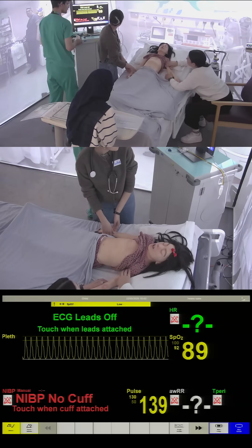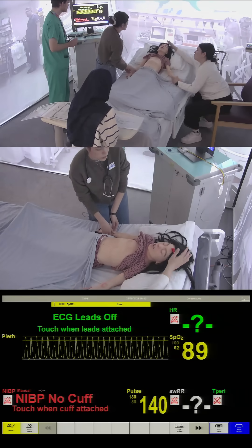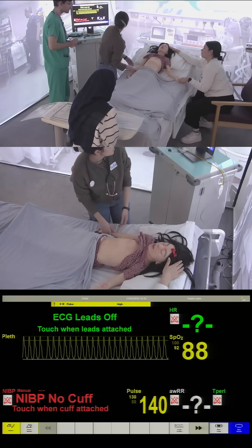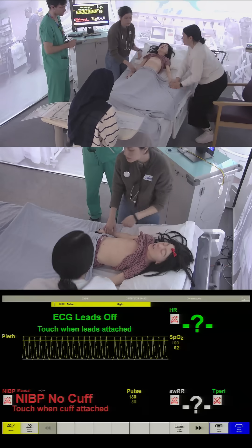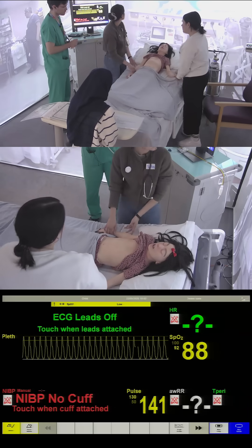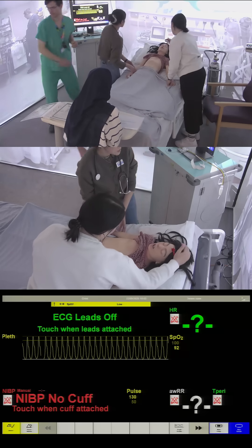Can we get some oxygen for her? Just so we can sort some oxygen for her — we can put on a non-rebreather mask. Ten litres, and then we'll see how she does with that.